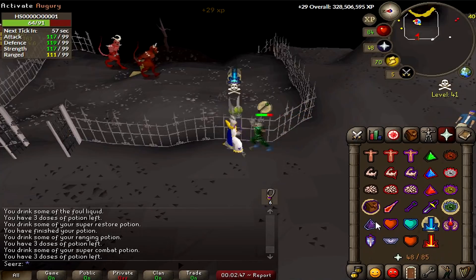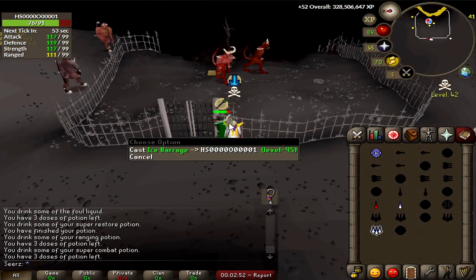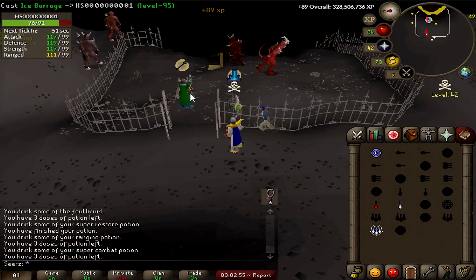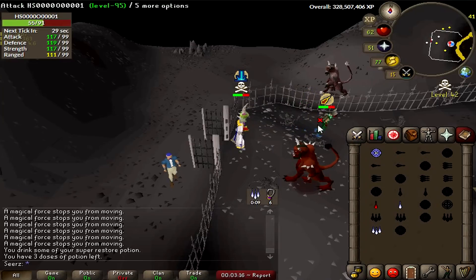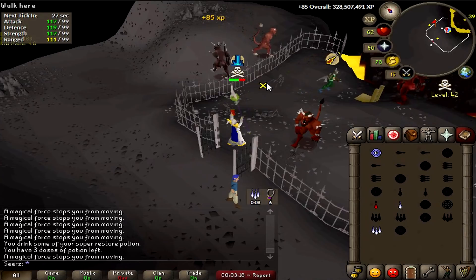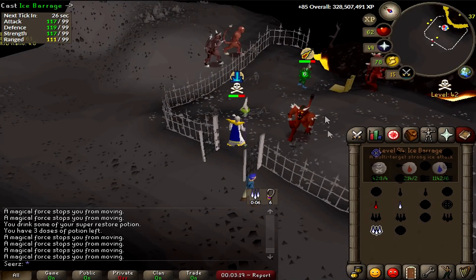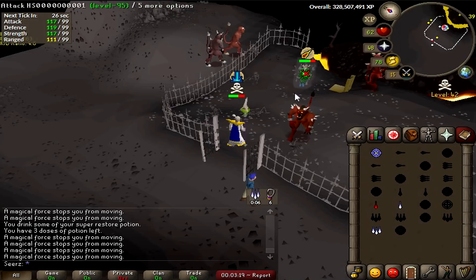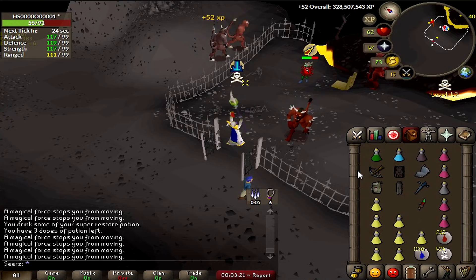My final PKing tip: when doing a refreeze — whether it's a snare on the regular spellbook or ice spells on Ancients — you want to wait one, two, three counts in your head, depending on how fast you count. Once you learn the timing, you'll get it right consistently. I caught this guy on the perfect timing, waited a second, and he got refrozen. When I go PKing with friends, they're always yelling 'refreeze, refreeze' and I have to tell them to chill — you need to wait those two seconds.